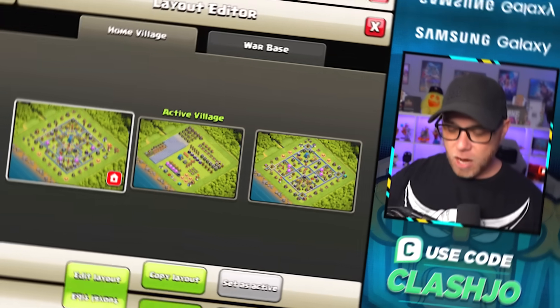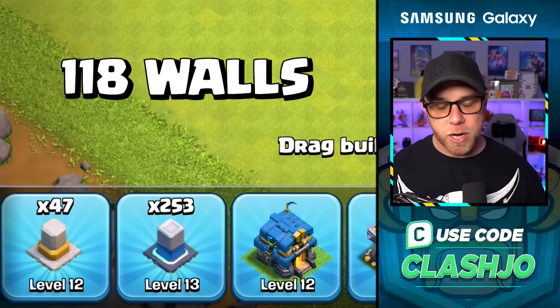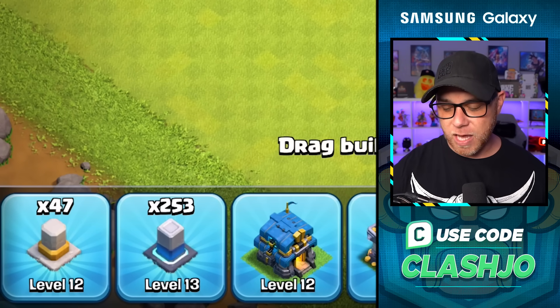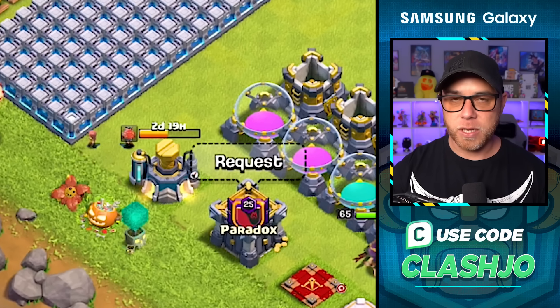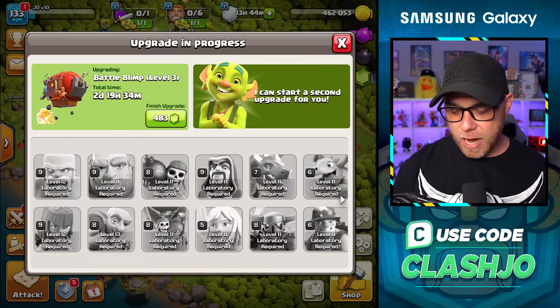If you're wondering about wall pieces, I upgraded 118 pieces of wall in this time frame, which means that we have 47 left over. I'm going to try to avoid maxing walls because we've finished our Hero Upgrades. Our Laboratory is almost done with Elixir Upgrades, nearly very close to being done, and I need a place to dump that Elixir. So we're going to do that on walls.